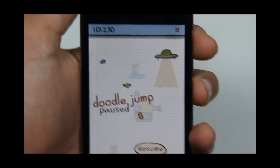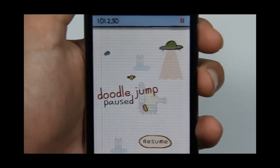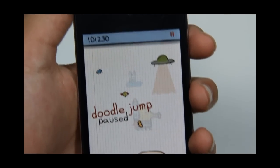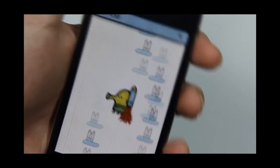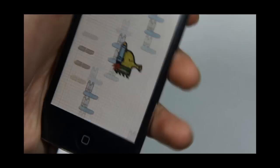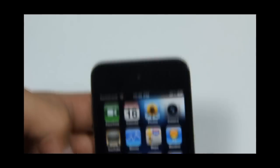Alright, I'm back with a score of 101,230 points, which is really good because I never got that much on Doodle Jump. This hack works on any Doodle Jump version, and it is really nice. I'm just going to exit the app now.